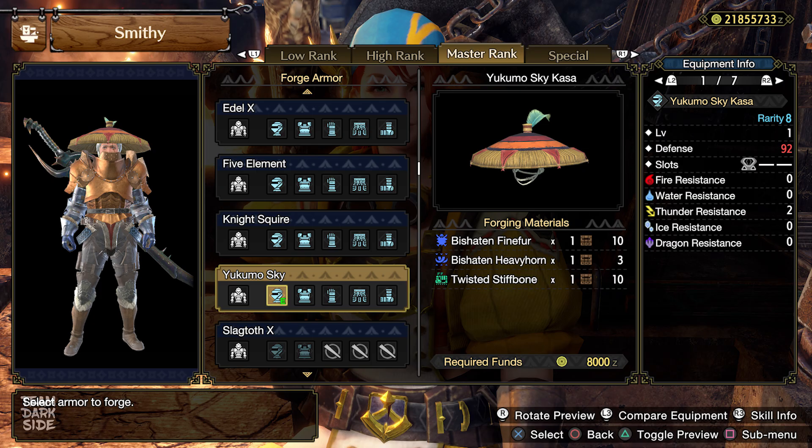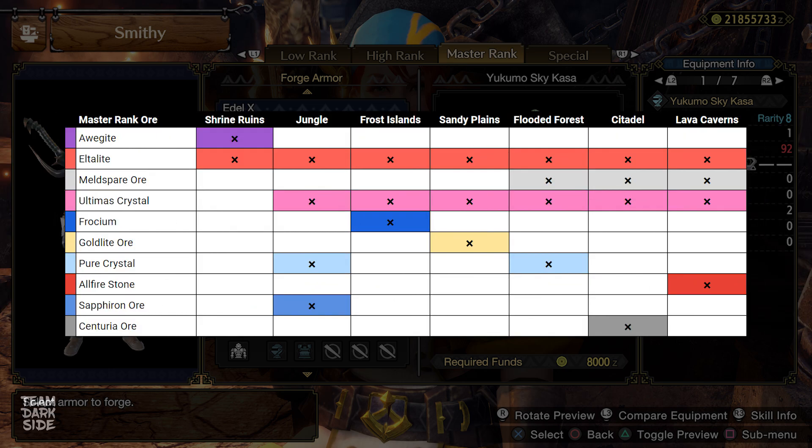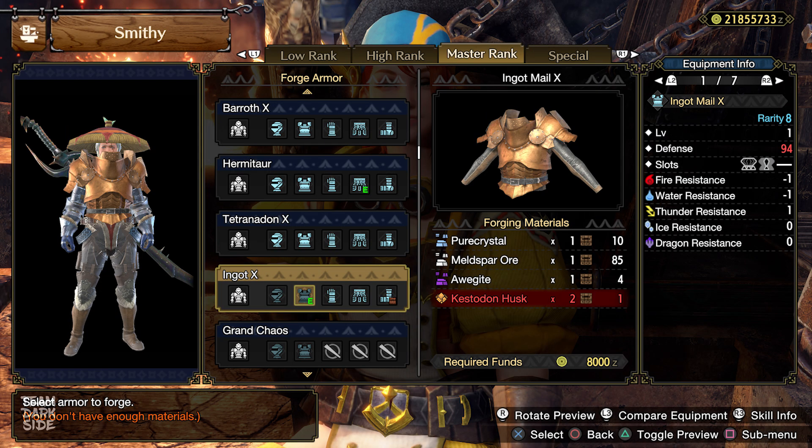The Yukumo head requires one Bishaten Feinfur, one Heavy Horn, and one Twisted Stiffbone. Pepo made a chart where you can see all bone as well as all ore locations in Master Rank — please use that to find out where to get the following items. For the Ingot Mail X, you need one Pure Crystal, one Melt Spore Ore, one Augite, and two Cassadon Husks.